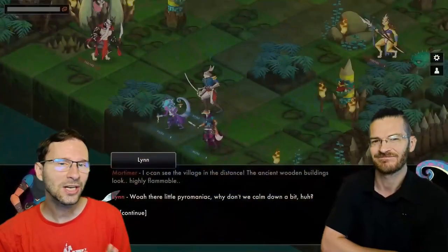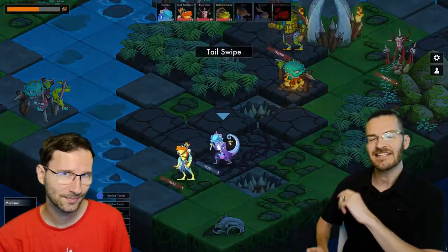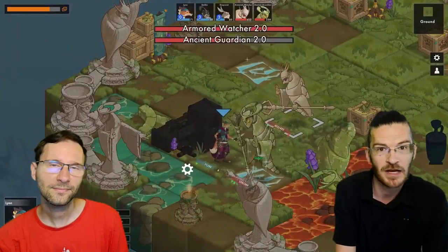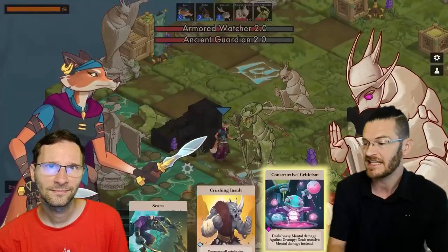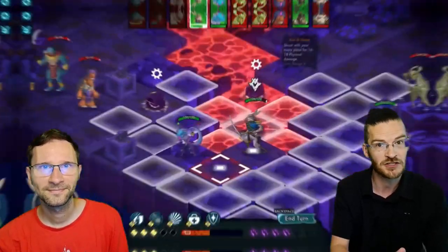Untamed Tactics is a turn-based tactic RPG battle connected by a story narration. This has just been released, developed by Grumpy Owl Games and published by Raven Age Games and 2P Games. They sponsored this video, so thank you very much for that. If you want to check it out on Steam, you can support this channel by using the link down in the pinned comment.